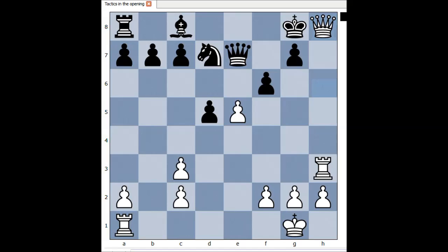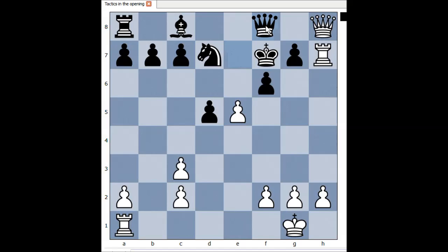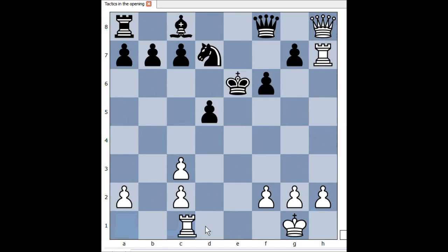f6, queen to h8 check, king to f7, rook to h7 threatening rook takes on g7 or queen takes on g7, queen to f8 defending. White played e6, king takes pawn, rook to e1 check.